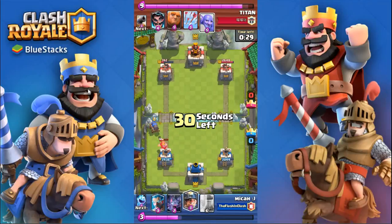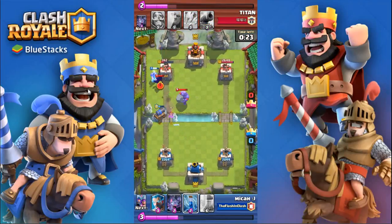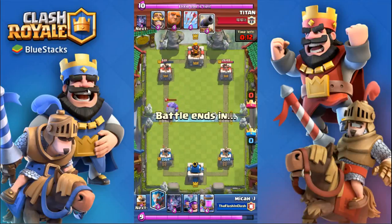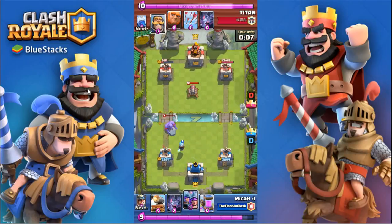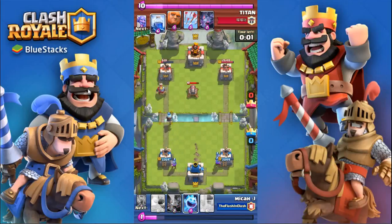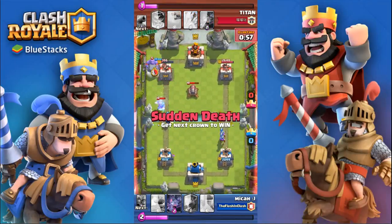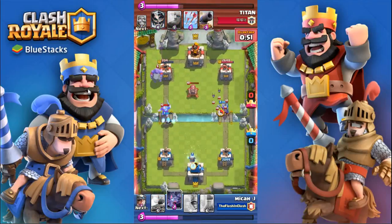I did a Cannon Cart to minimize the damage and then went miner in front of it, plus Ice Spirit to try and defend, but it got taken down by the bowler. We're slowly chipping away at his tower with that miner getting a couple swings in and taking out his Electro Wizard. I went Ice Wizard next to my tower just to cycle and then went three musketeers in the back. He lightninged the one on the left, which was fine — he tried to negate the miner damage but it stayed on the tower, down to 240 health.